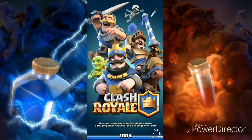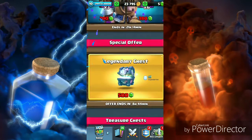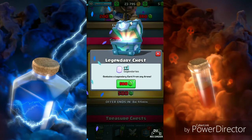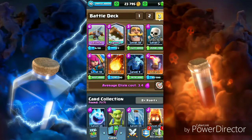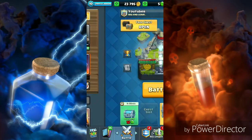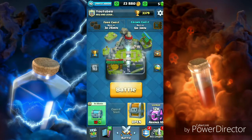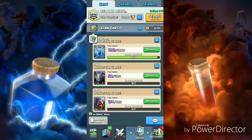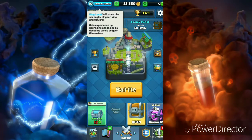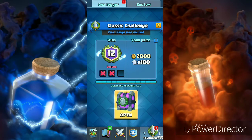Now I have the special Prince offers and legendary chest — let me know if I should open these chests guys. Now I'm going to open some chests, the free chest first. I cannot donate guys because I'm so close to level 11. Now I have a 12-win classic challenge chest that I will open up soon.